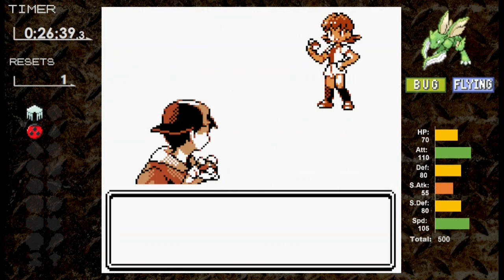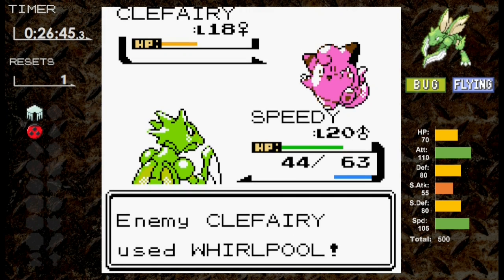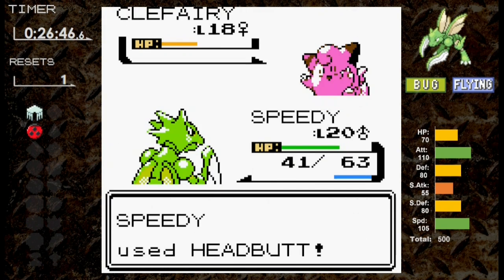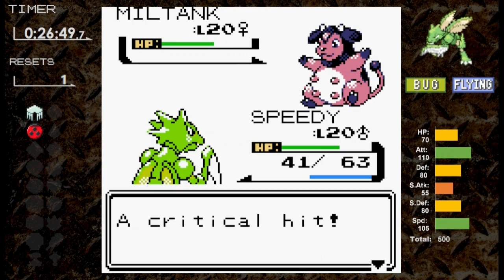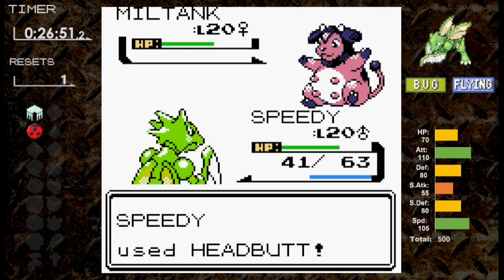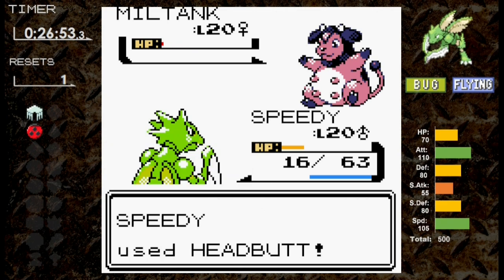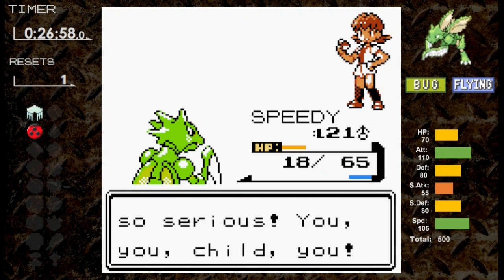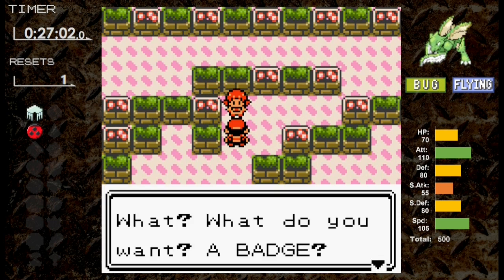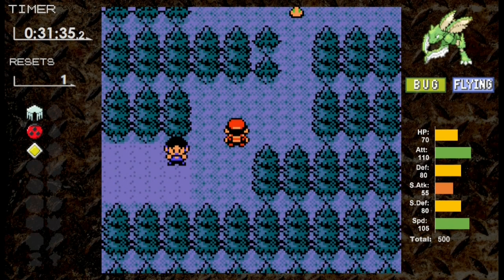First up for Whitney is Clefairy. We use Focus Energy to hopefully score critical hits. It Metronomes a Slash doing about 11 damage. We Headbutt next with no critical or flinch, and a Metronome Whirlpool is about all we can ask for. We knock out Clefairy with two-thirds health remaining. Against Miltank, we move first and Headbutt gets a critical — Rollout misses. Next Headbutt hits with no critical or flinch. As suspected, two Rollouts would end Scyther, but we knock out Miltank thanks to a critical. We get the Plain Badge from Whitney.